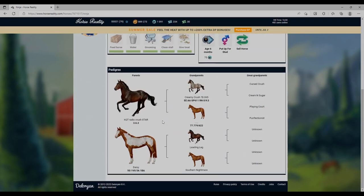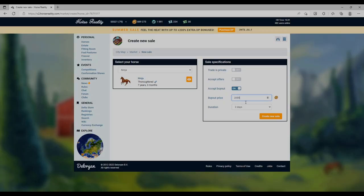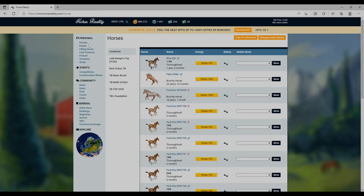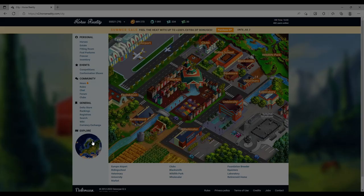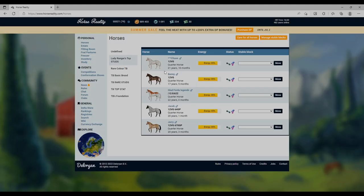I put this guy up for sale but I can't sell him - poor Ninja, nobody wants Ninja! Is there a way of giving up horses? I'm not really sure. You can go to the riding school and earn money that way, but the best way to earn DP is just to have a really good stud farm. That's what I would do.